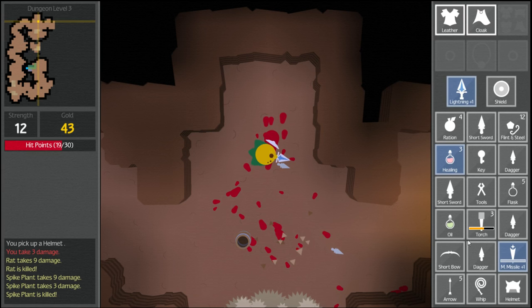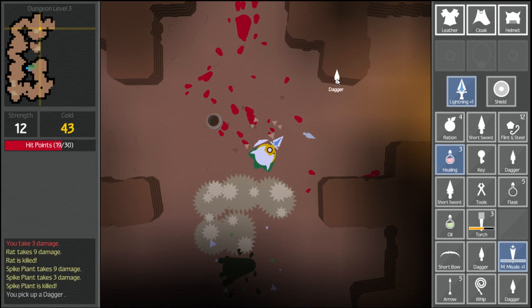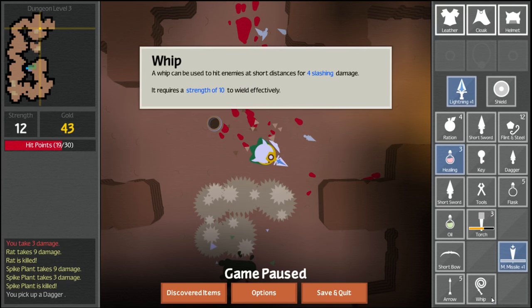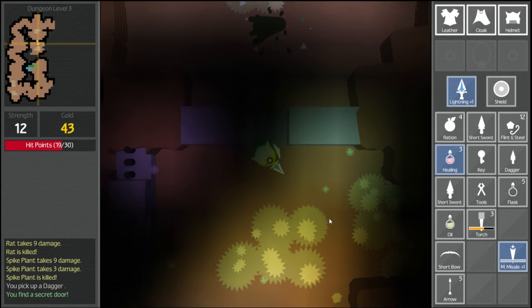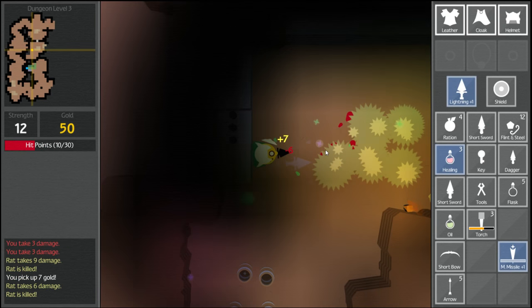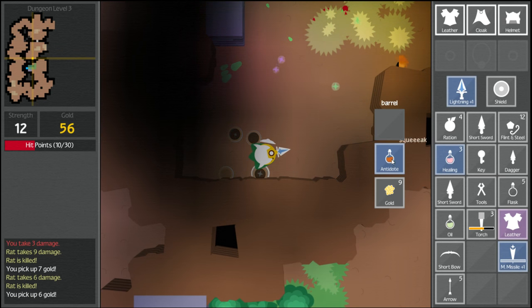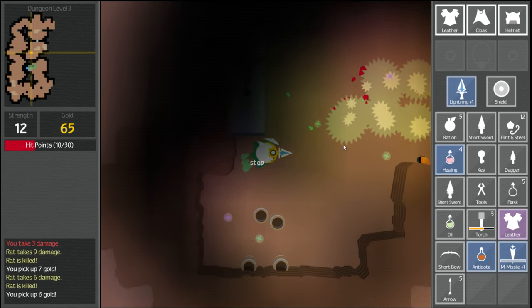We now have a helmet — that's cool. We ditch some daggers and throw out the whip: it only does four slashing at short distance, so we don't need it. Exploring a room, we find some rats — angry rats. We pick up gold. I'm eager to find someplace to spend this gold. There are more rations and now we have four healing potions, which is great.